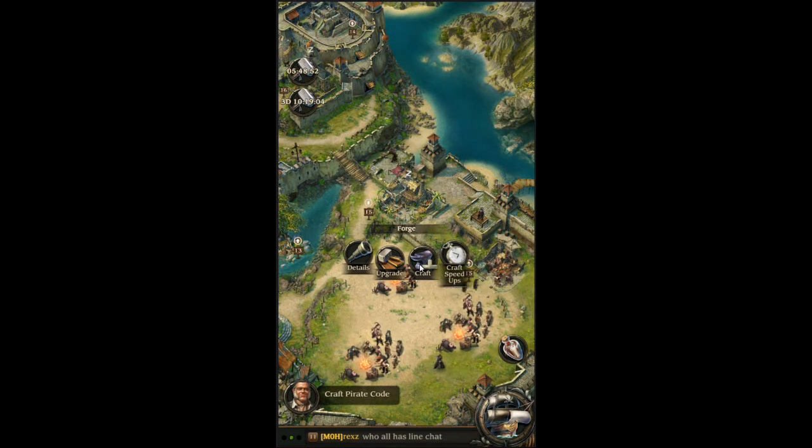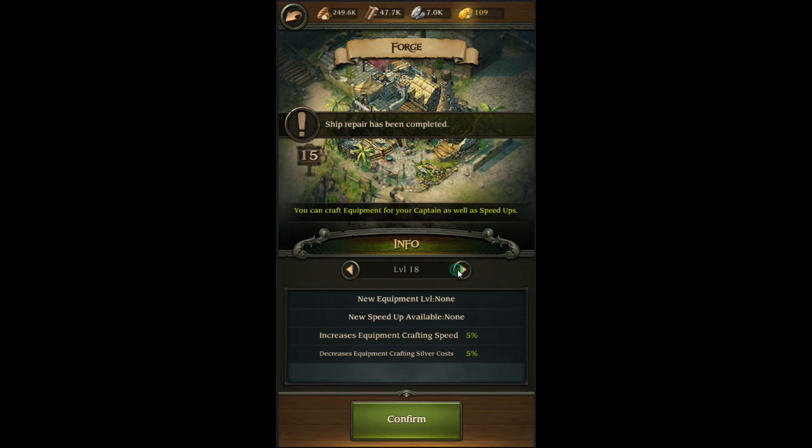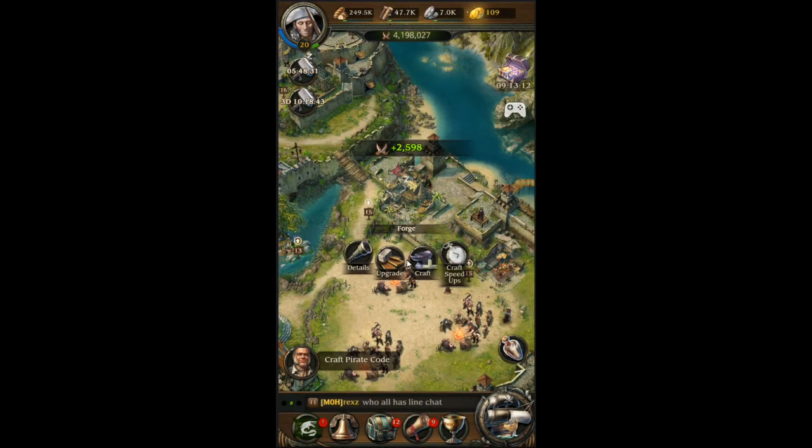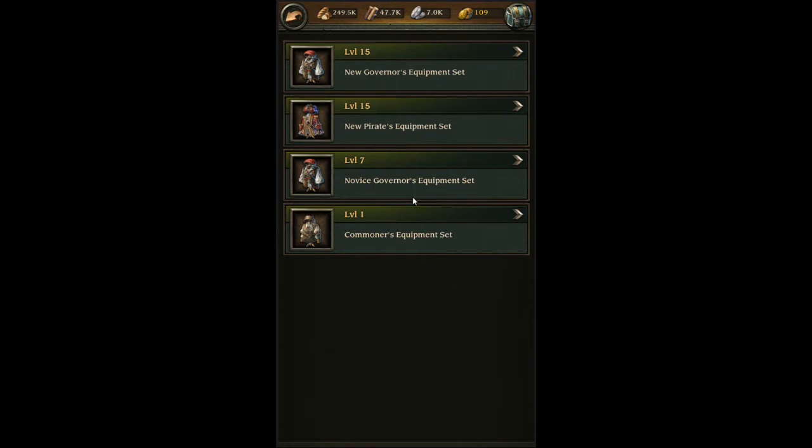You actually unlock gear at several levels. You unlock it at 7, 15, 20, and 23. So you get four different unlock levels where you can get different types of gear. Right now I am at 15, so I've unlocked two sets of each.